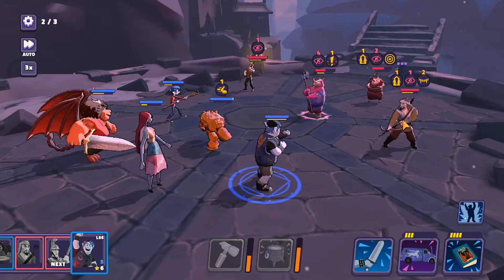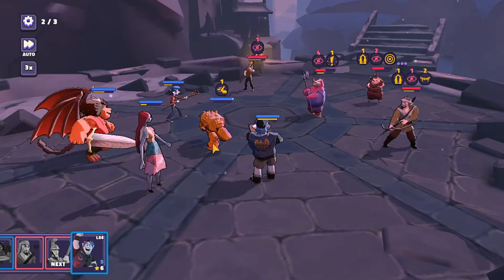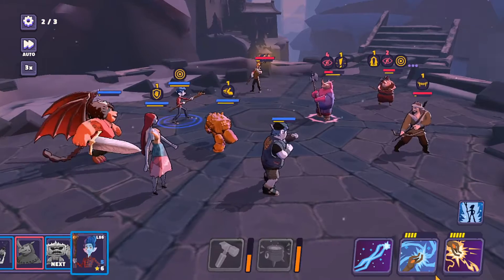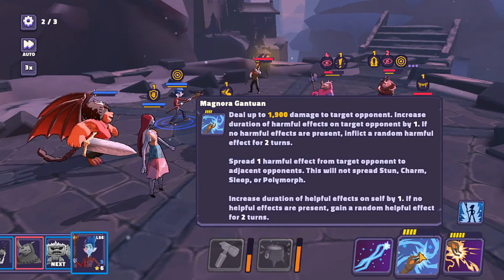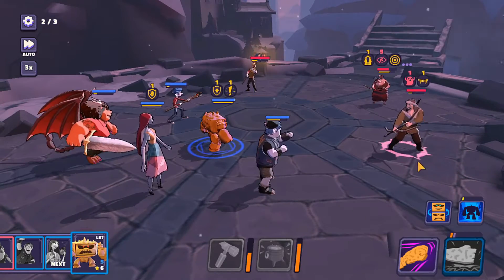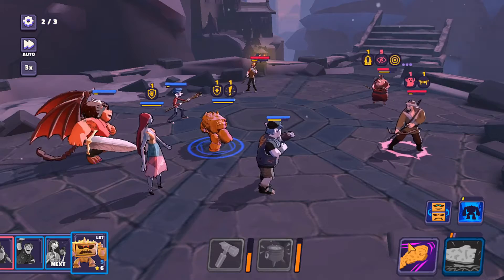If I target the middle character it should hit the front and back as well as adjacent opponents. Boom — look at that, we've increased the blind. Let's increase the magic abilities and give Ian a pump-up. Now we can spread — inflict and spread the harmful effect. Boom, spreads to an adjacent opponent. The back character now has five turns of blind, which can really have a large effect on the match.